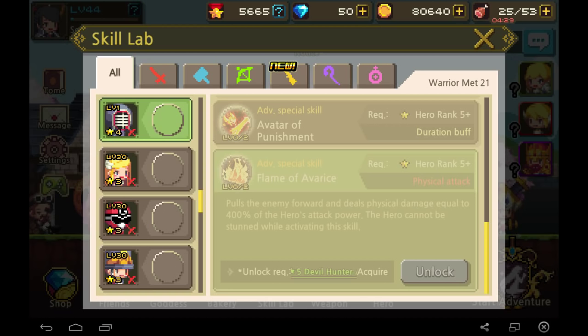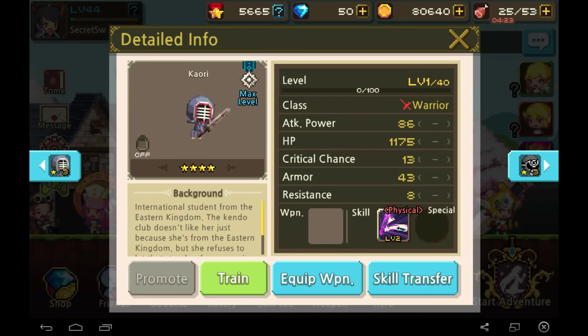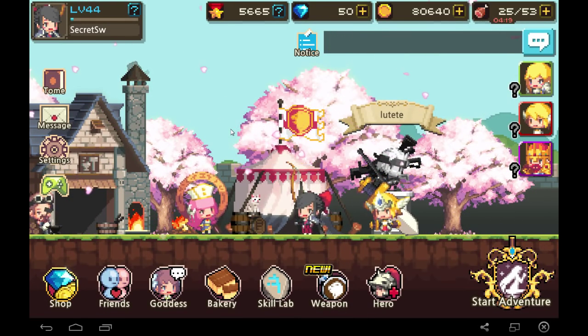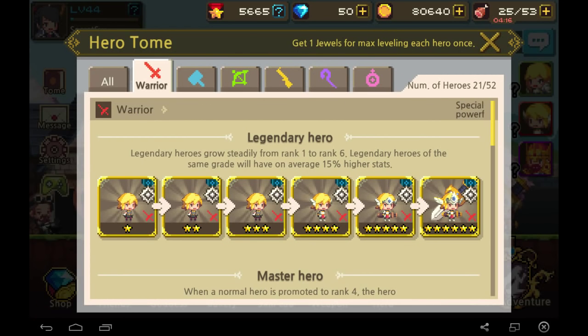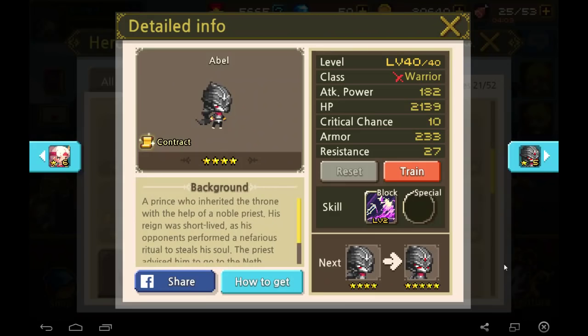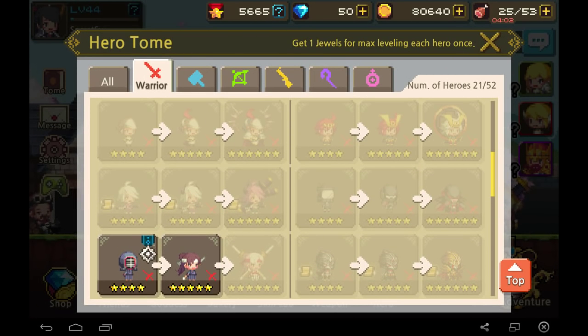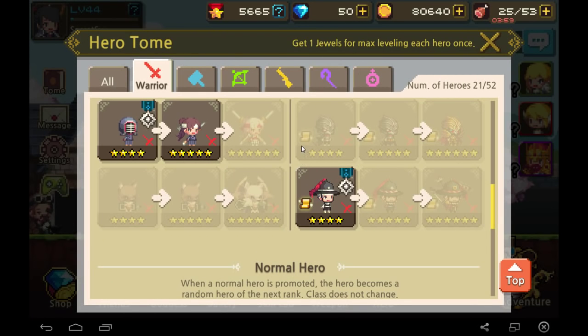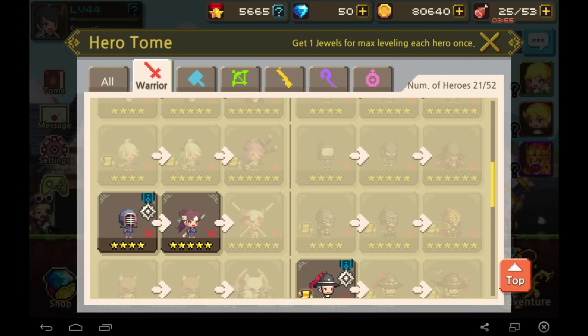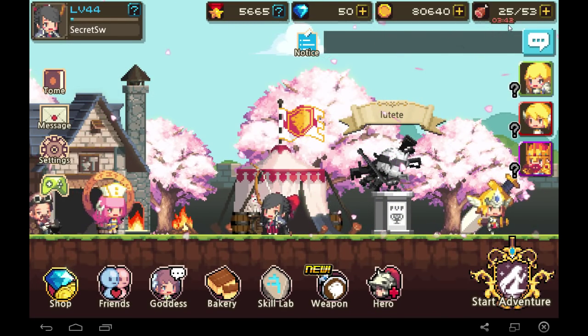Of the 4 advanced skills, 2 are non-contract heroes (Kauri and Joan of Arc) and 2 are contract heroes (Vivian and Abel). As mentioned, it's very easy to earn crystals in this game so getting contract heroes is manageable. The last major system is weapons.